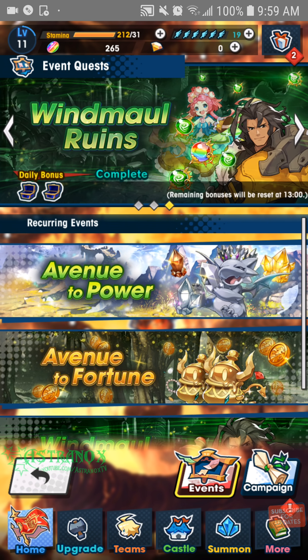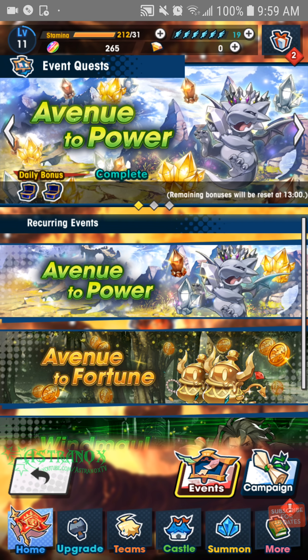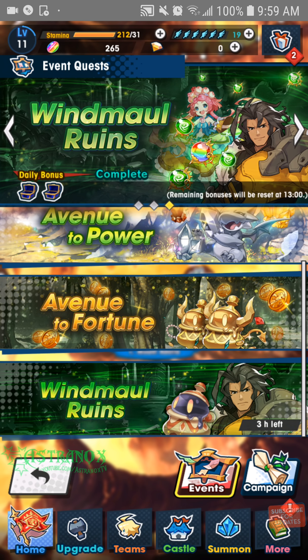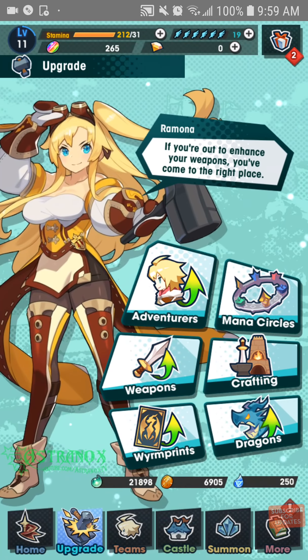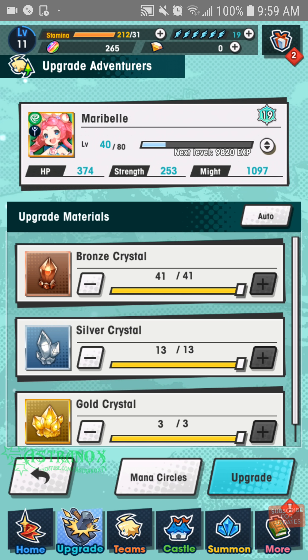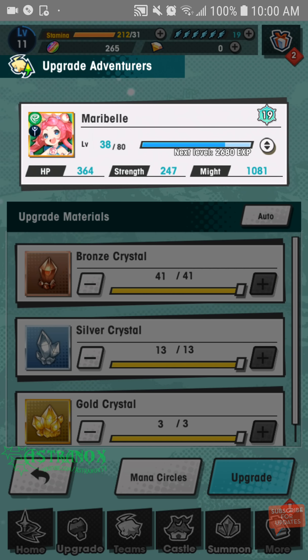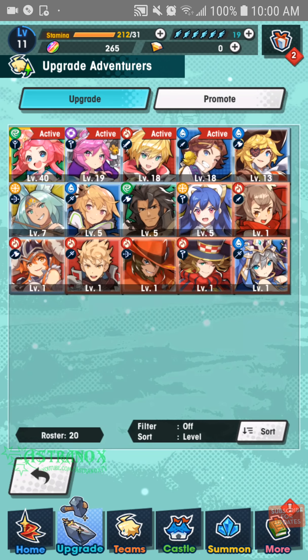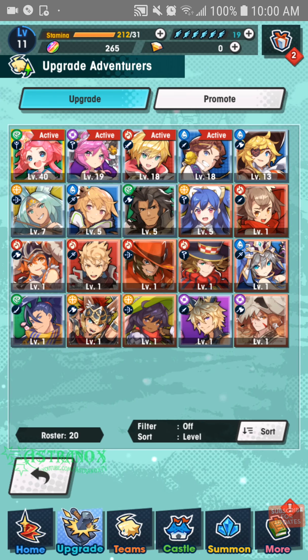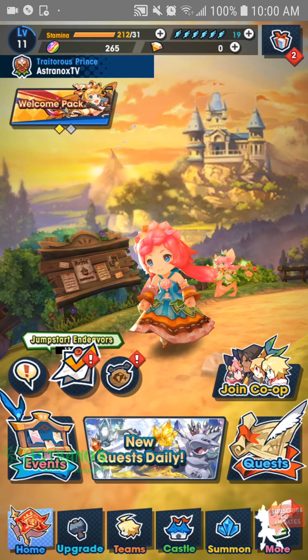To grow stronger fast, chain Avenue of Power. If you're really after Wormites and trying to encounter new players, run lower difficulties — there are always more players in the early game. Go and upgrade, select your main hero, and feed everything into your strongest character. I'll keep making gameplay videos, guides, how-tos, and tips and tricks, so check me out if this is your first time watching one of my videos.